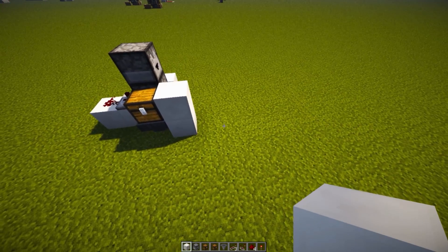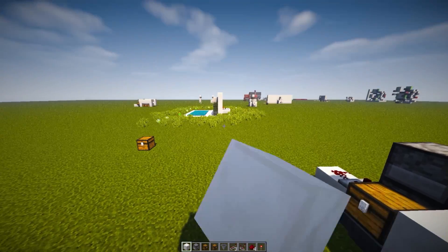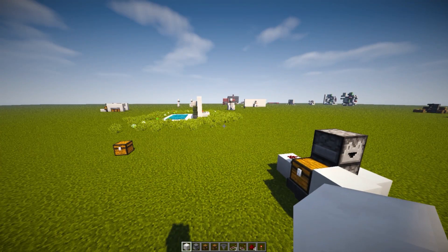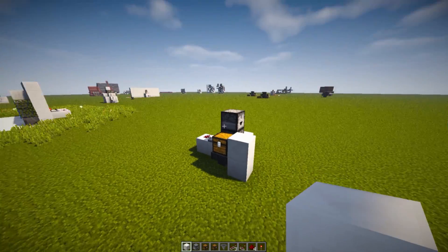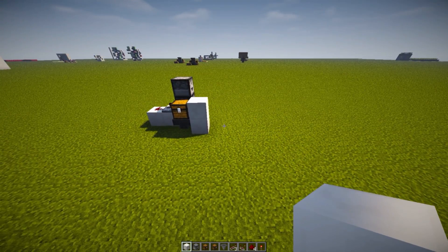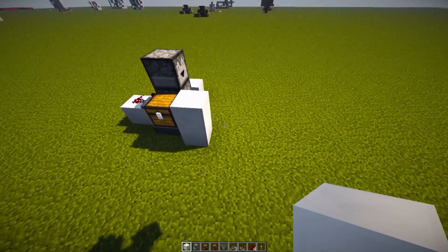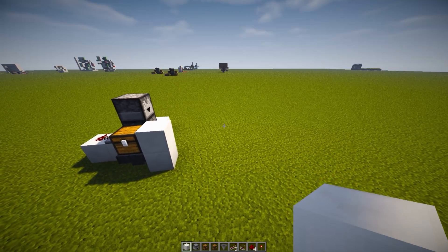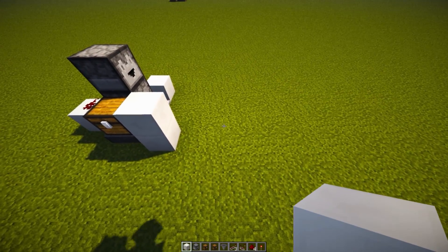Now we can start placing down our outputs. For the sake of the tutorial I'll only be placing down three outputs: our iron output, our gold output, and the final chest which is always going to be our junk. So it doesn't matter if you place down five different outputs — the final chest is always going to be your junk. Just keep that in mind.